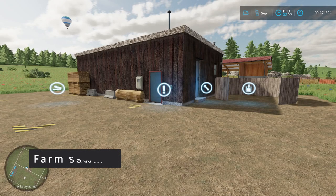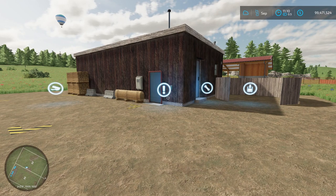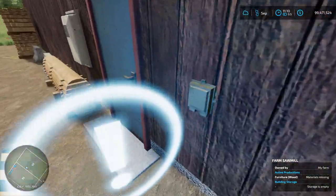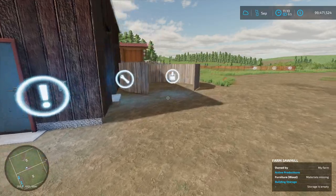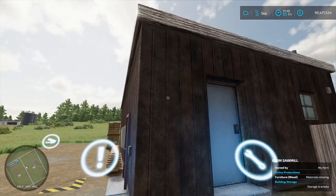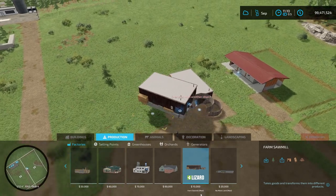Now we have a new production building: the Farm Sawmill from The Lord. It's 14.89 megabytes and 16 slots. This sawmill fits perfectly on your farm — it works like a standard sawmill but can also produce furniture. It's $10,000 with $5 a day maintenance. Capacities: 100,000 liters of wood, 100,000 liters of boards, 30,000 liters of wood chips, and 25,000 liters of furniture. You can drop off wood and it produces boards and wood chips. Found under production — pretty cheap at $10,000.